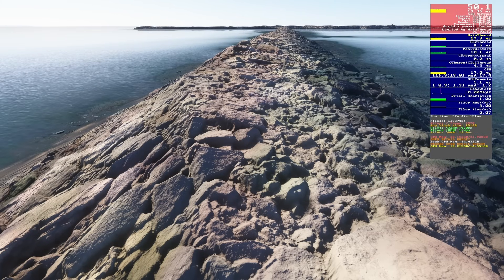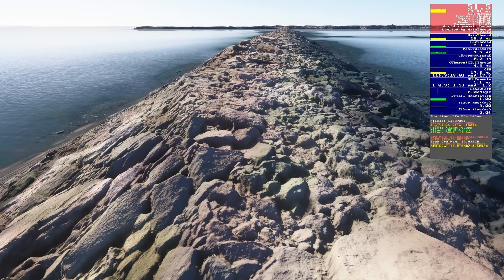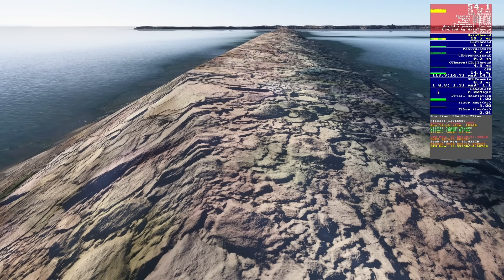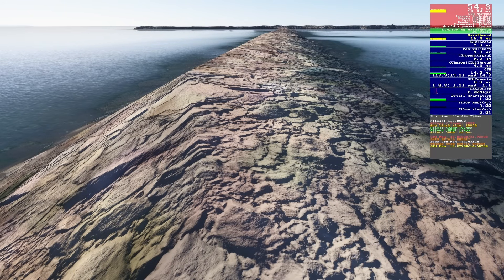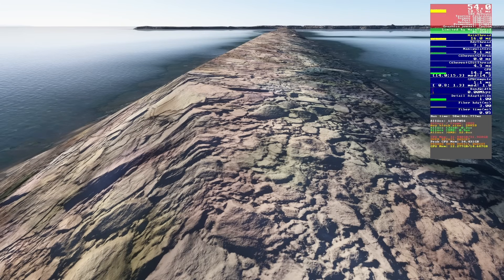Looking at displacement mapping, which gives things such as rocks a height map to give them a 3D appearance. This is a simple on or off setting. Flipping it off, you can see the visuals take quite a nosedive. Yes, we're getting 3 or 4 FPS more, but given how much worse it looks, I'm not willing to make that trade. Displacement mapping is staying on.